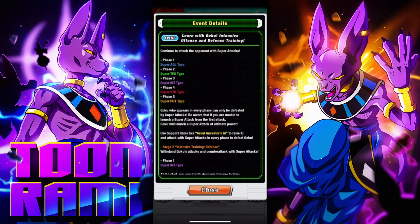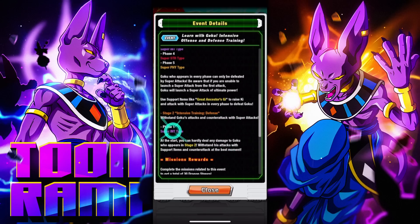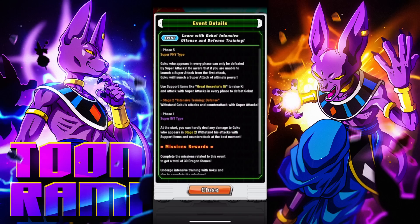Use support items like Great Ancestors' Gi to raise ki and attack with super attacks in every phase to defeat Goku. I'm going to see if we can try using a Ghost Usher. And then Stage 2 is all about defense — withstand Goku's attack and counterattack with super attacks. Super INT is the only phase.